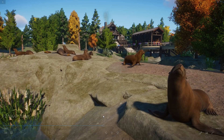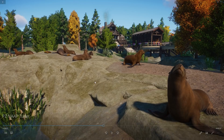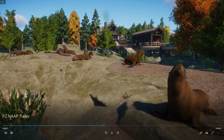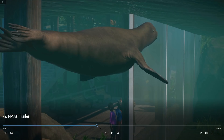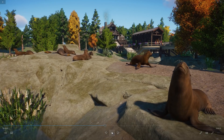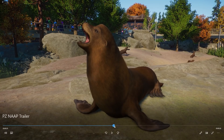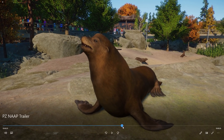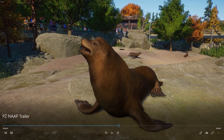I can put a check mark behind the California sea lion because we are finally getting it in the game. Look at these guys — they look absolutely amazing. There are little babies too! Oh my god, there are so many in this screenshot. They look absolutely amazing. Just watch it swim, and then look at this one walk — these are so cool! I'm so happy that these guys are being added into the game.